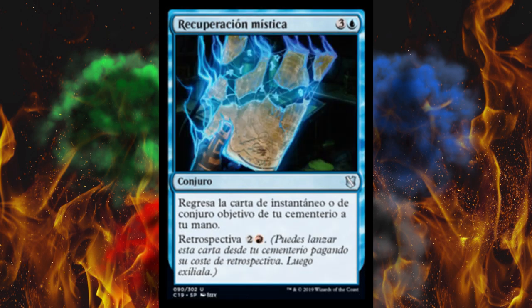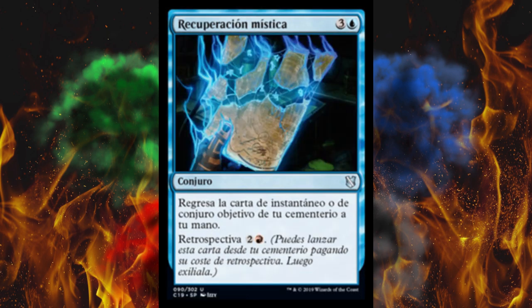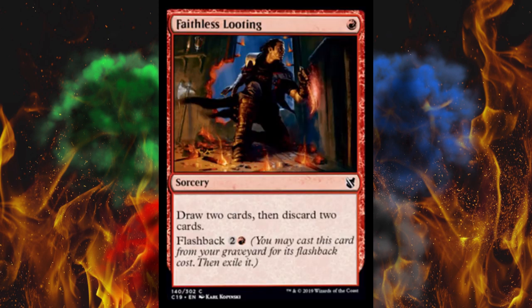Next up, Mystic Retrieval — the artwork's hot. It's a four-cost blue sorcery. Return target instant or sorcery card from your graveyard to your hand, and this itself has flashback but the flashback cost is red and also three total mana. Next up — oh, it's Faithless Looting. You've heard of this card. It's a one-cost red sorcery: draw two cards then discard two cards, with flashback three. This has been printed about a million times, usually as a common, and it's still about two dollars. Classic classic red card.